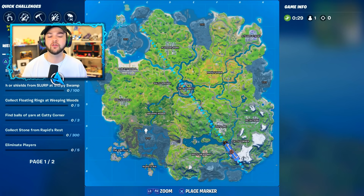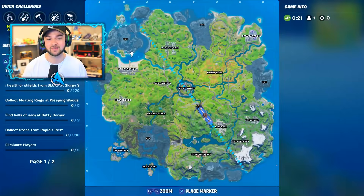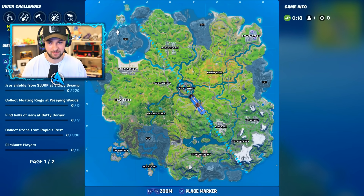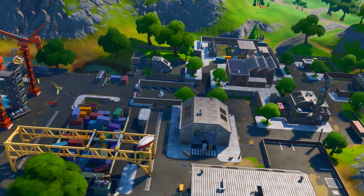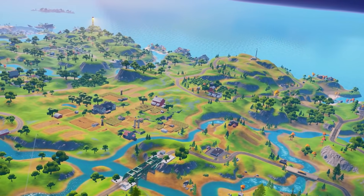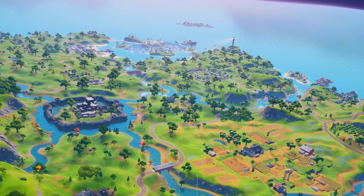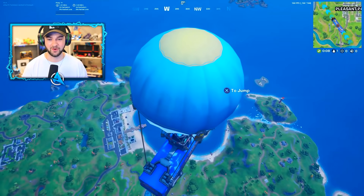The final version of the map will include the fully revealed Slurpy Swamps. Craggy Cliffs includes the spaceship, and this is the big new Point of Interest — pretty much the entire map's going to be landing at it. You can also see Dirty Docks on the right-hand side. It's now an unknown location, which means it is fully revealed. This map is the final version; it's not going to change, at least for the rest of this season.